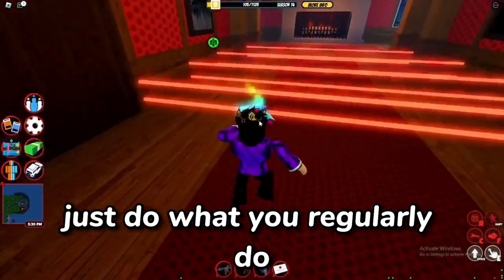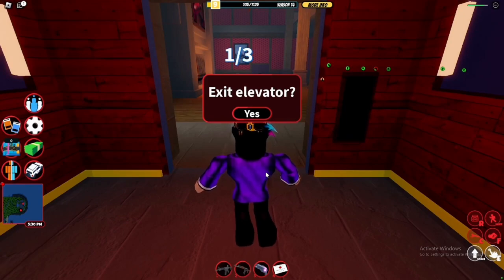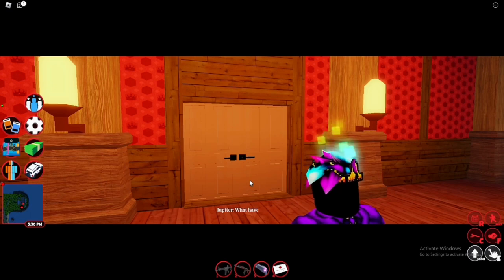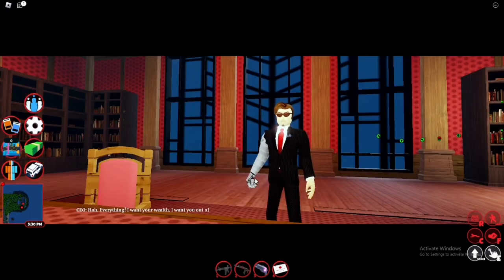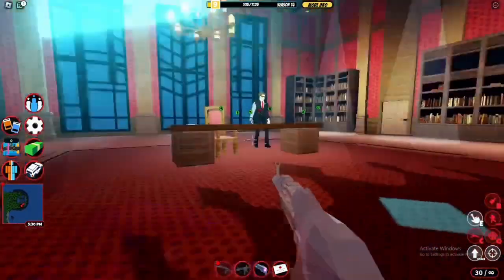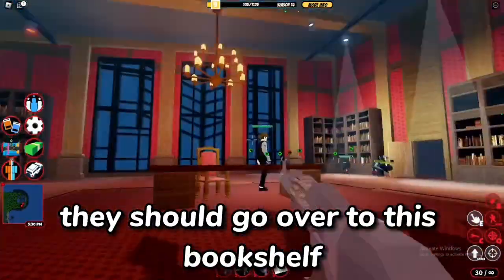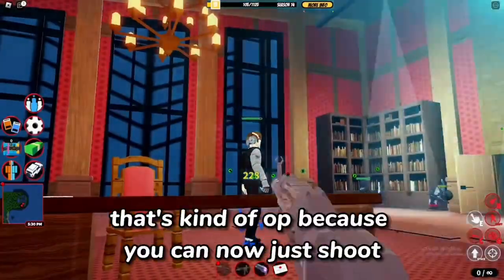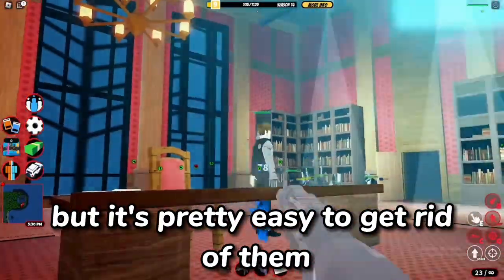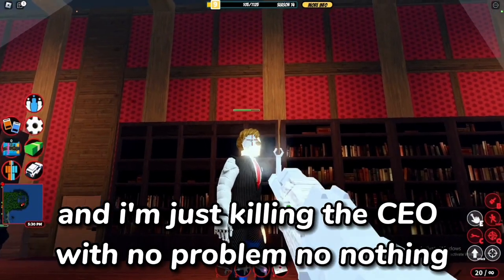Once you're here, just do what you regularly do — go past these lasers. Now that the cutscene is over, shoot the CEO, and once the NPCs come, just slightly damage them. As you guys can see, they should go over to the bookshelf where your alt is, and they won't shoot you — that's kind of OP, because you can now just shoot the NPCs without being damaged. They will still shoot you a bit, but it's pretty easy to get rid of them, and you can just focus on damaging the CEO. I'm killing the CEO with no problem.